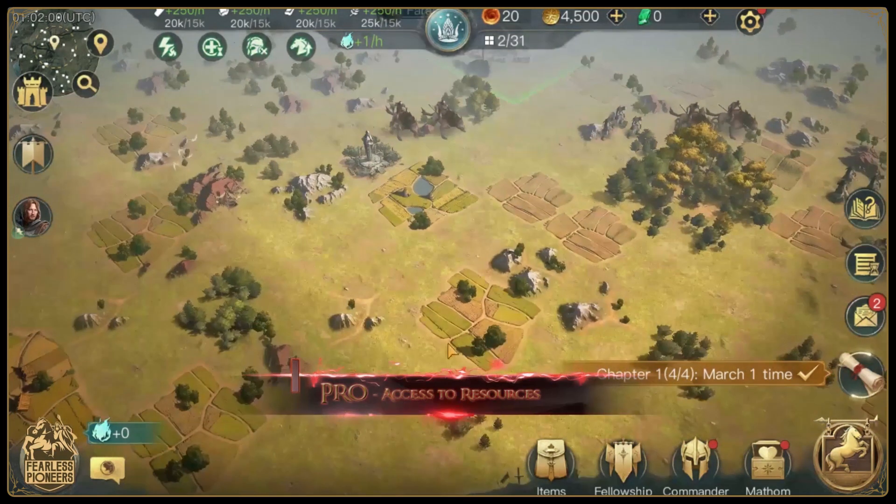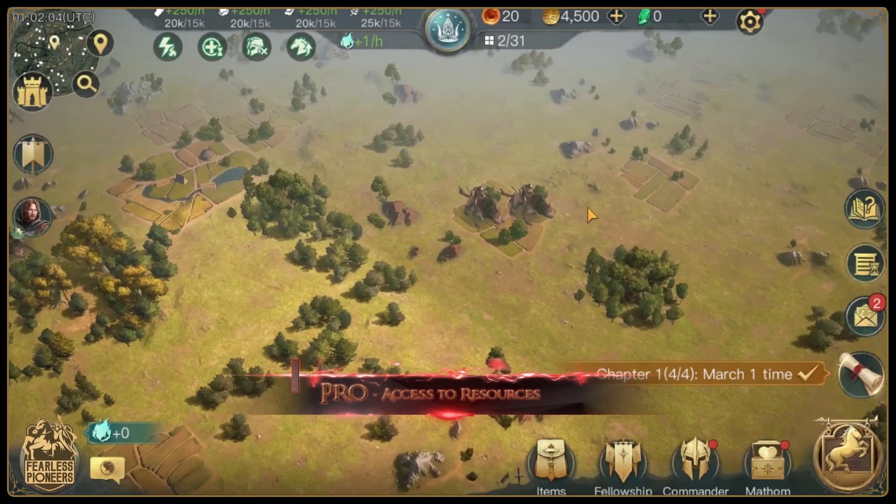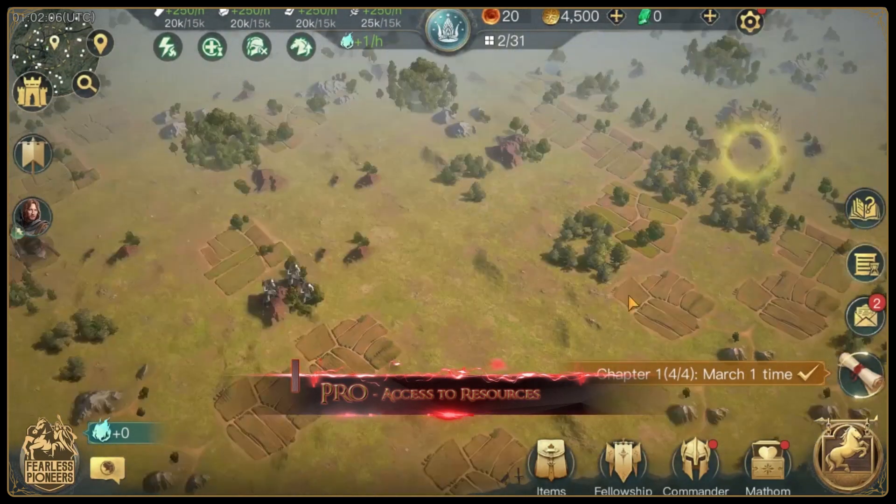For our first pro, we have easy access to resources. The land that Arnor occupies at the start of the game is a pretty good spread of the four available resources: wood, stone, iron, and grain.